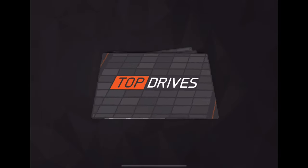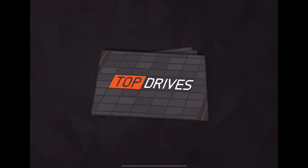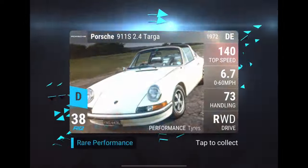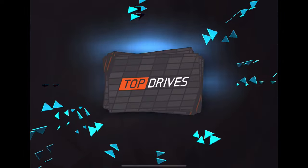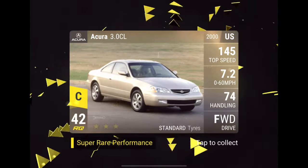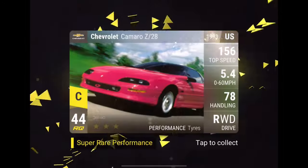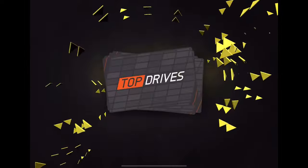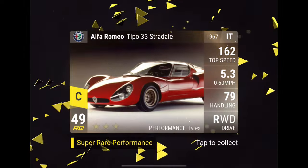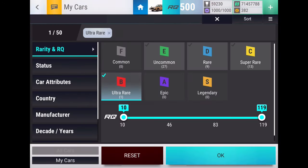I should probably check the wish list and see how many cars we still have to get — I wonder if we're below 90 now. We'll check after this pack. We want to see the super rares as early as possible; we're getting quite a bit of rares though. 38 — there we go, that's the jump we want. 40, 41, keep the momentum going. Right now we're not looking too great, staying in the low numbers — 46, 47, 49, 51 — not too great.